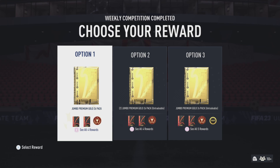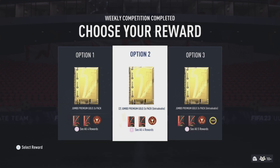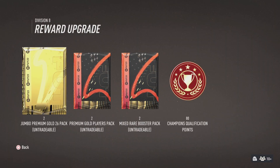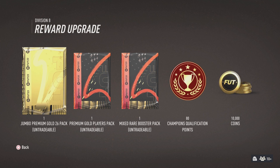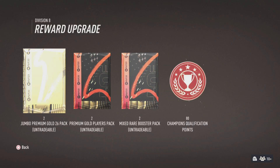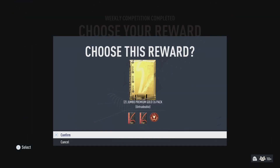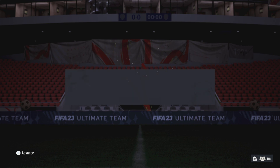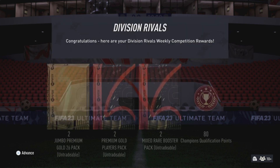Rivals packs, here we go. So just to have a look at what we have to open: there's option number one, option number two, and option number three. Option number three is untradeable but there are some coins there. Since this is a pack opening, I'm going to go with option two, so I'm going to claim those rewards right now.